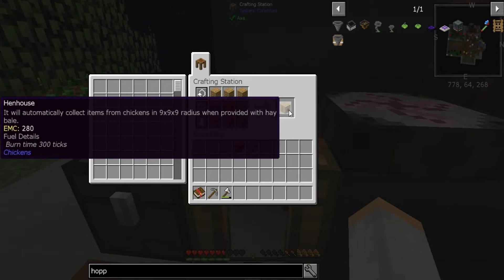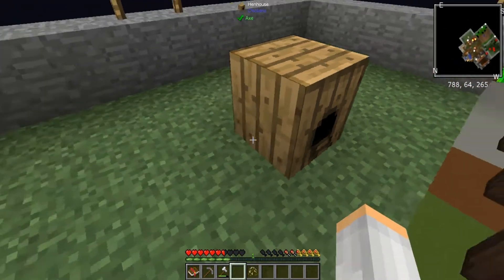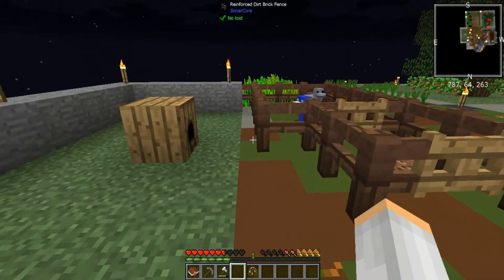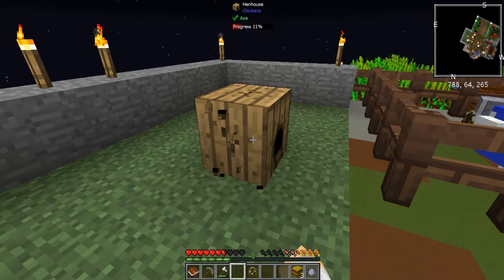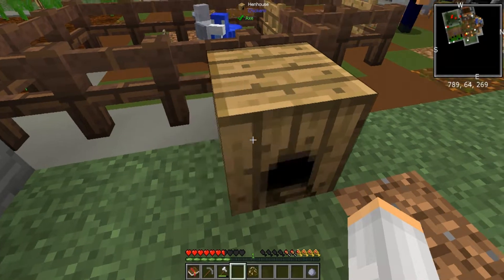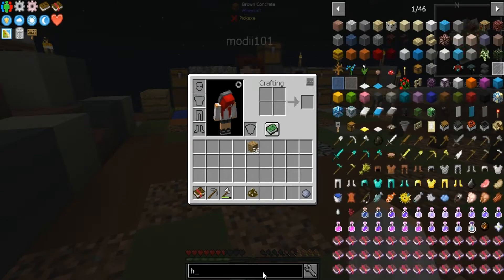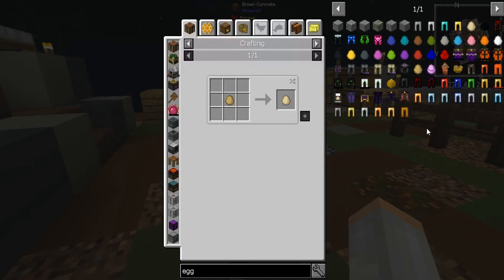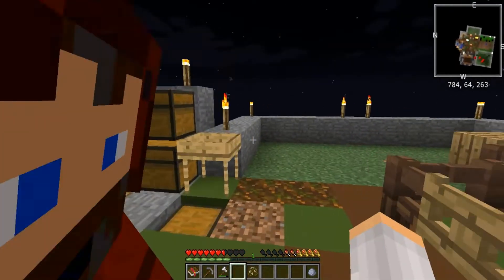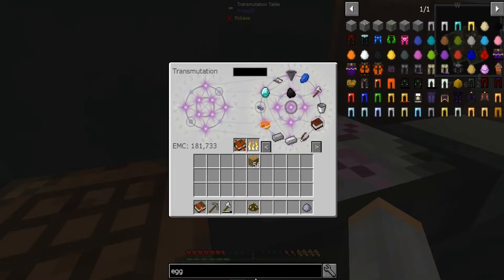I need a regular egg for the chicken analyzer. Have we not gotten any regular eggs? No, these chickens don't give regular eggs. I think maybe we need to make an animal pen and hopefully get a vanilla chicken. They do have a chance to lay an egg, but they need to be in the nests - that's why I made this nesting area over here.